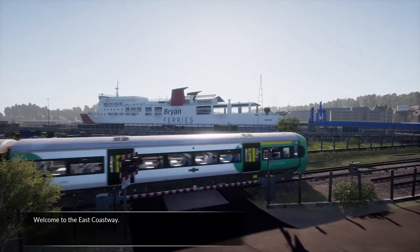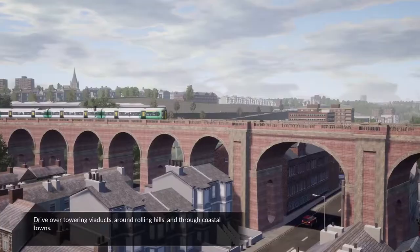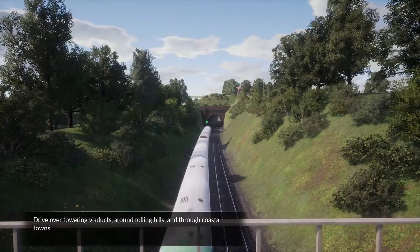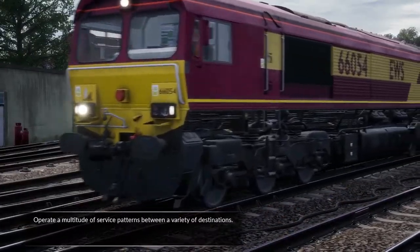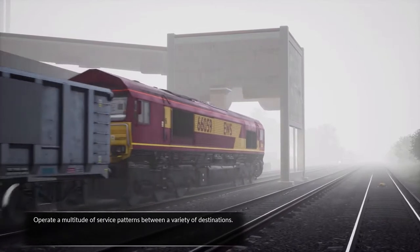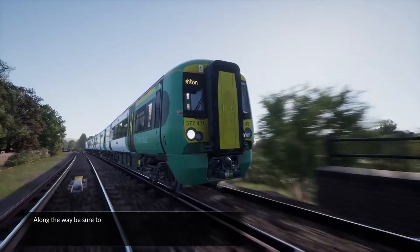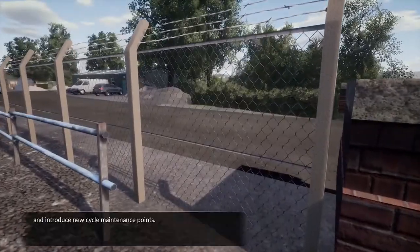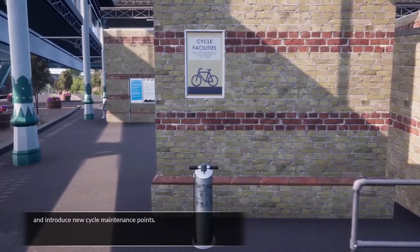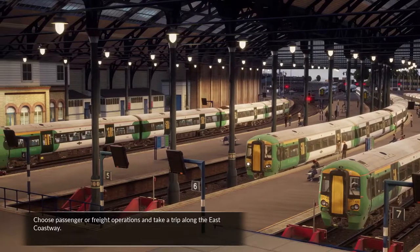Welcome to the East Coastway. Take on the challenge of keeping commuters and tourists on the move. Drive over towering viaducts, around rolling hills and through coastal towns. Operate a multitude of service patterns between a variety of destinations. Deal with on-the-job and line-side emergencies. Along the way, be sure to place route maps, open ticket machines, fix damaged fences, and introduce new cycle maintenance points. Choose passenger or freight operations and take a trip along the East Coastway.